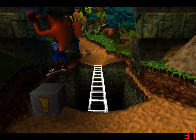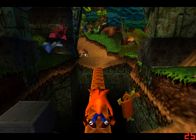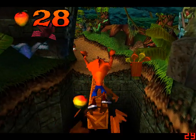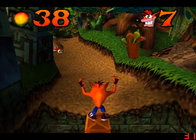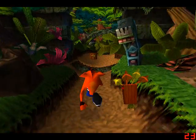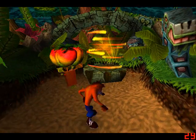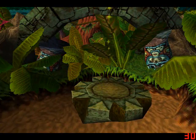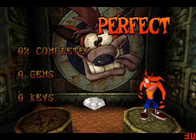There is an easier way to do it if you've got Aku Aku active, but if you don't, you're just going to have to do it this way. Look for the shadow very carefully. I should have gotten every single box — save for that one over there. There we go, level completed — not only completed, but perfect as well.